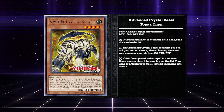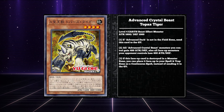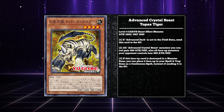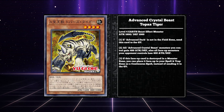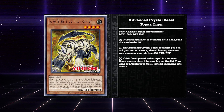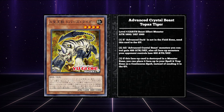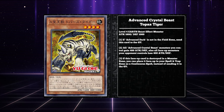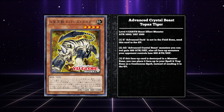Advanced Crystal Beast Topaz Tiger — probably my favorite artwork-wise with the exception of Ruby — says: all Advanced Crystal Beast monsters you control gain 400 attack and defense, and all face-up monsters your opponent controls lose 400 attack and defense. It's definitely better than the original Topaz Tiger, which needed to attack in order to get the buff, but it's weighed down by the fact that Advanced Dark needs to be on the field. Reducing your opponent's monster stats is passable, but it's not doing anything crazy. I almost wish it buffed your monsters by 400 and reduced the opponent's monsters by 400 for each Crystal Beast spell and trap you control — but of course they can't give the archetype more powerful cards.